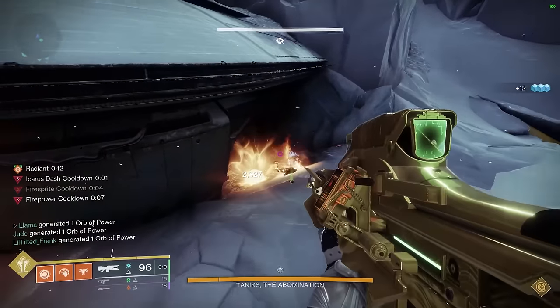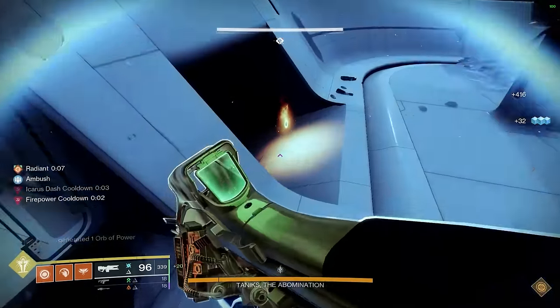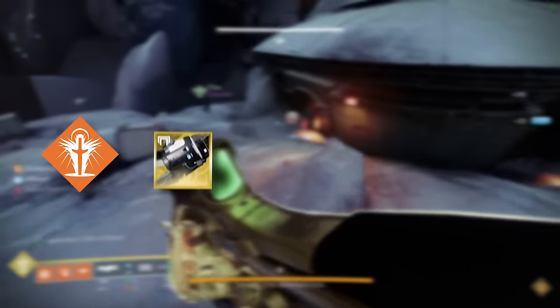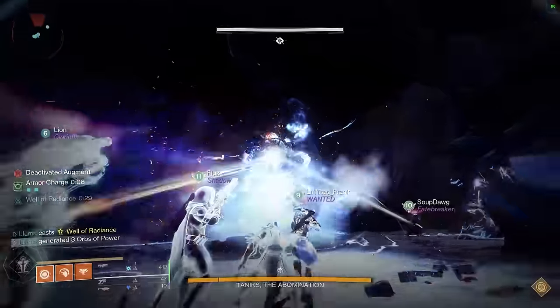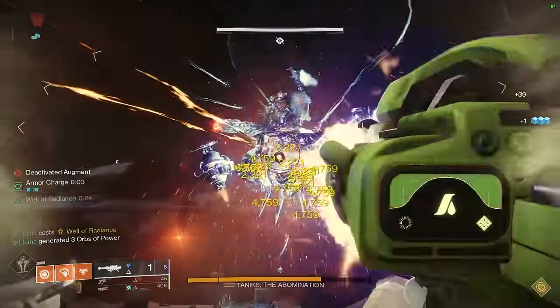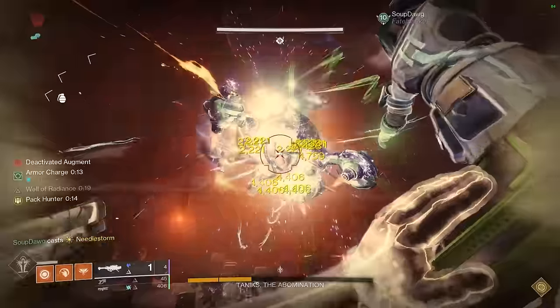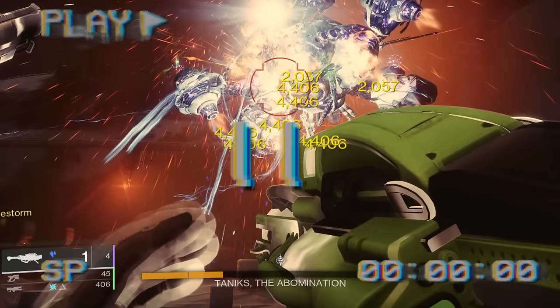Finally, if you're looking to be most optimal, a rocket dump setup does wonders and manages to kill in one bubble, even killing before he has a chance to teleport away. In order to get the one-bubble kill, all you need is one Well, Tractor Cannon, Gjallarhorn, an assortment of Damage Supers, and as many bait-and-switch rocket launchers as you can get your hands on. It's around when the health bar is at the T in Tanix that you should pop your Damage Supers if you want to kill him before he teleports away.